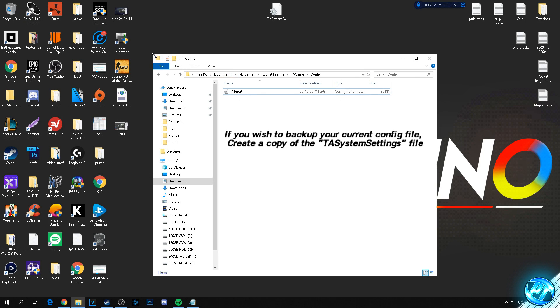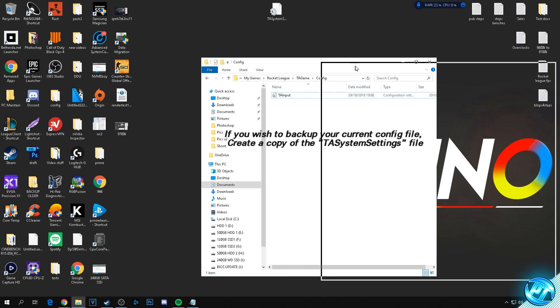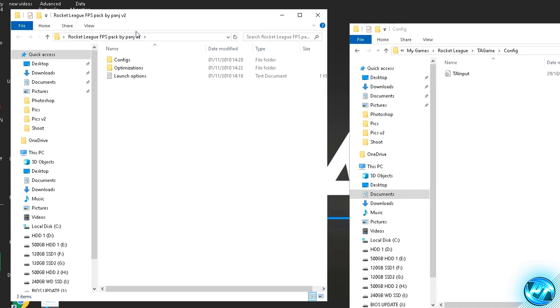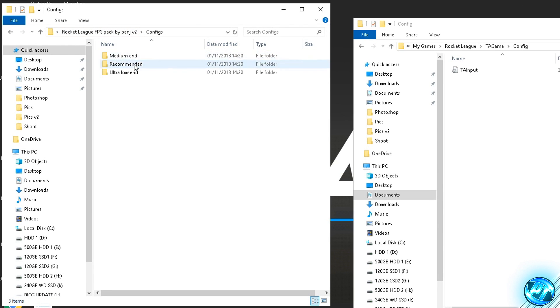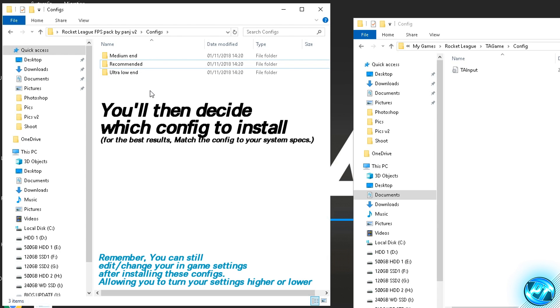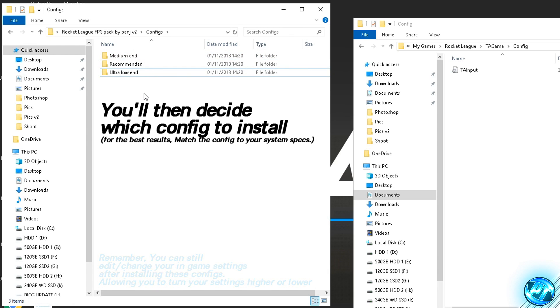Once inside that folder, drag it to the right-hand side of your screen. Then go back into the FPS increase pack and open the configs folder. Inside you'll find three config folders for different system specs: the recommended config for most decent gaming PCs, the medium-end config for better FPS if your system can't manage recommended settings, and the ultra low-end config for laptops or very low-end machines.